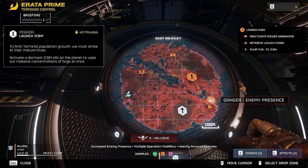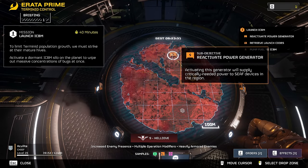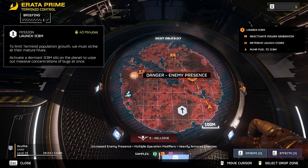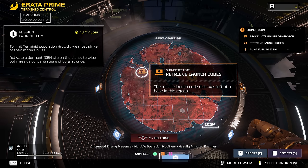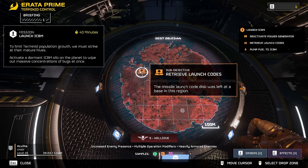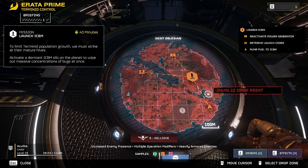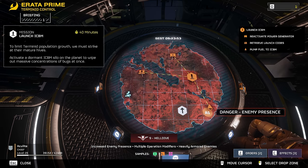I don't know how easy this is going to be. I have to do the fuel pump, the power generator, and the launch codes - this is going to be a lot. I can't do the escape pod because you have to stand still for that one - you need a team. So I'm thinking maybe we start with launch codes, then go bottom right, then up top. Let's try that.